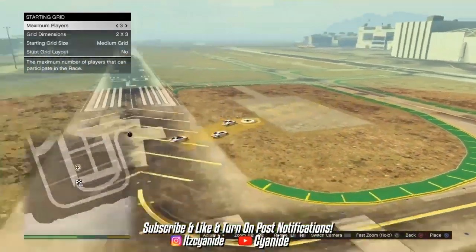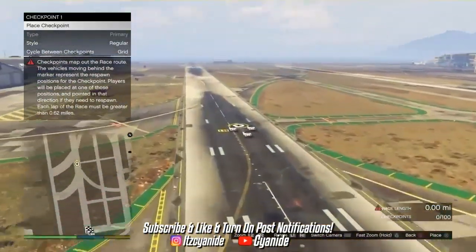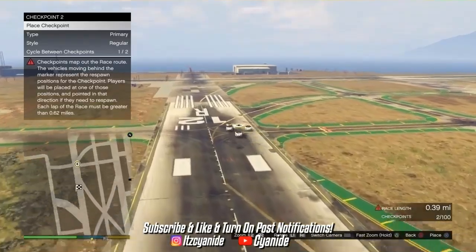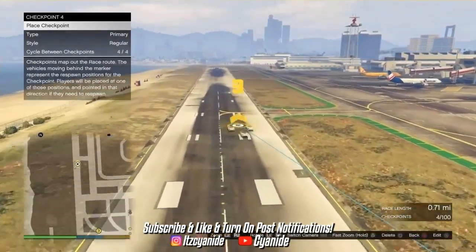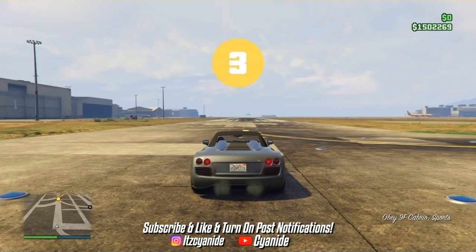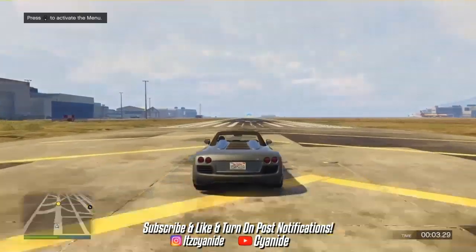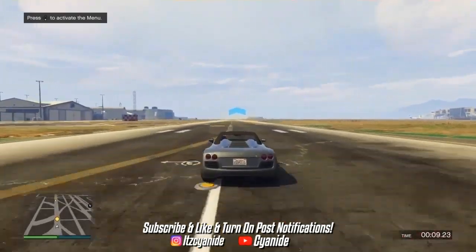For checkpoints: you just need to make sure that the race length is set to 1.00 miles. You can check this in the bottom right corner of your screen. Keep placing checkpoints further out until it reads 1.00. Once you have that, back up and go to Test Race. If it gives you the option of primary track or secondary track, just go ahead and press primary track. Go ahead and test the race — you will have to finish the race, so I'll see you when I'm done.